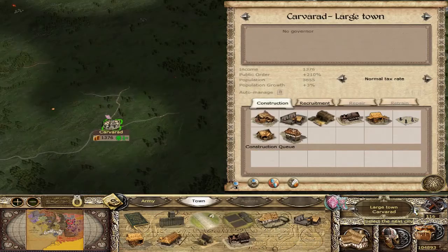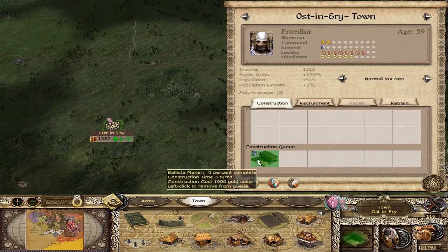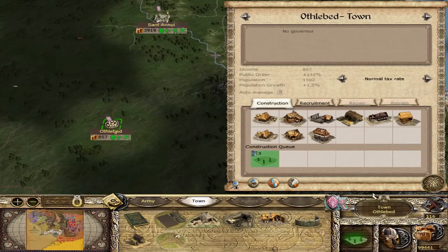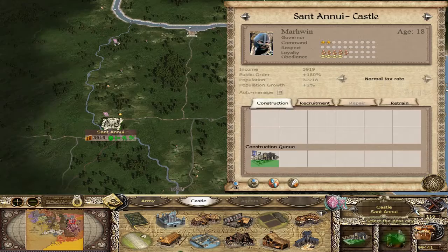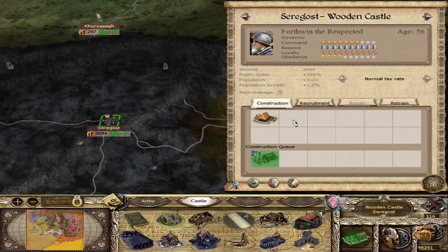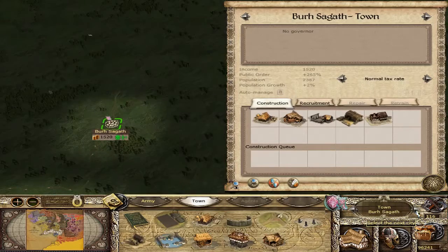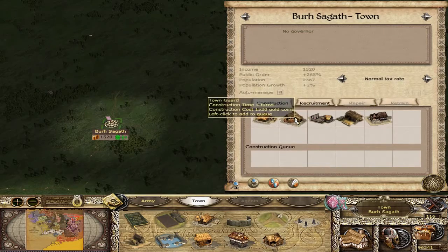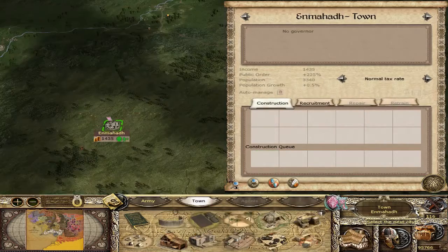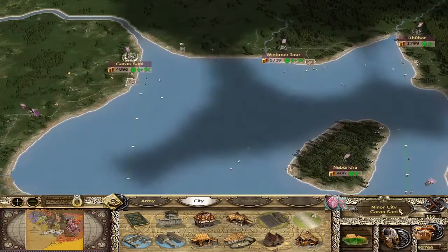So let's go ahead and build some standing stones just to get the culture up. That's a Ballista Maker there — standing stones, standing stones, that's going to be our mission this video. We can upgrade the Curbisag Tomb in Saragos; that will help with unit recruitment. Doesn't look like we can do standing stones there, but that's okay. I think that's it, so we'll go ahead and end that turn.